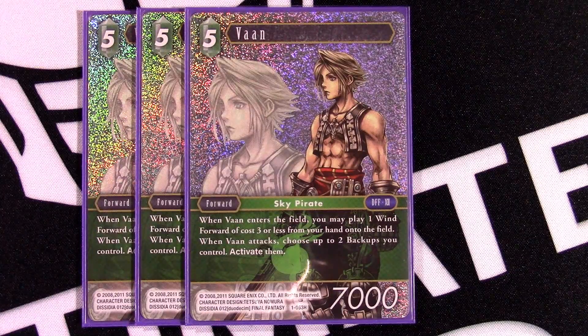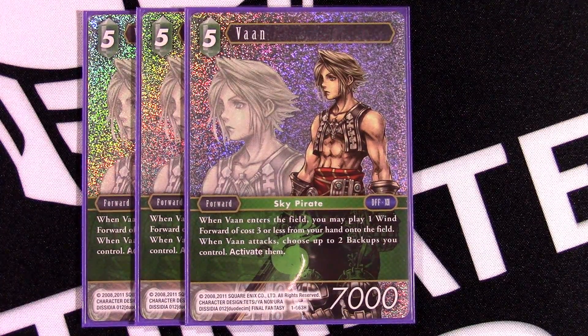I was just completely wrong about this next card — I didn't read the second part. When he enters the battlefield you get to play a wind forward from your hand that costs three or less, so you're getting free utility and effectively reducing his cost, making him feel like a pseudo three-drop. But what's really important is that when he attacks, choose up to two of your backups you control and activate them. You'll see later that Riku costs one and another backup to mill a card, so you can main-phase mill with Riku, attack with Van, activate Riku again, and mill another card — some disgusting turns.